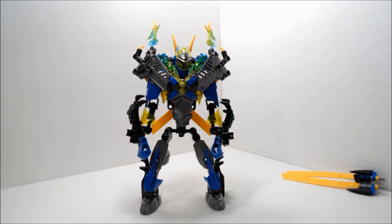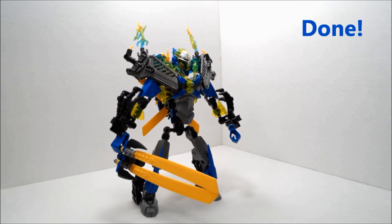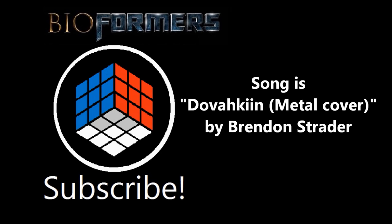Next, close the shoulder armor, flip the yellow parts around, give him his sword, and you are done. And epic. Thanks for watching, and hopefully more alternates are on the way.